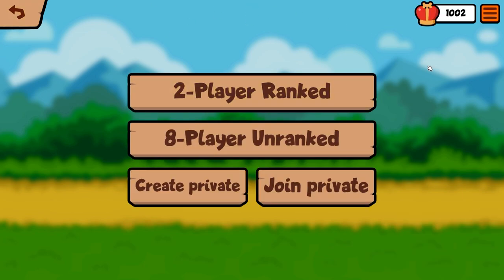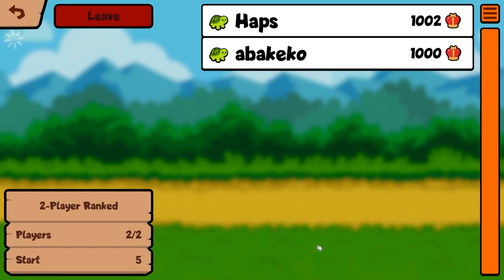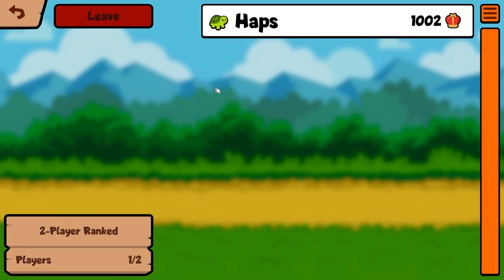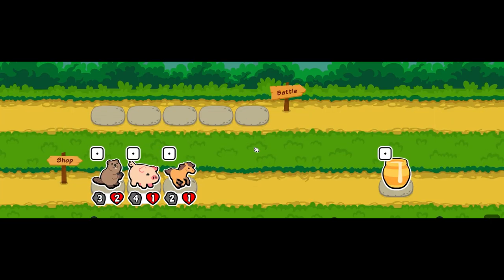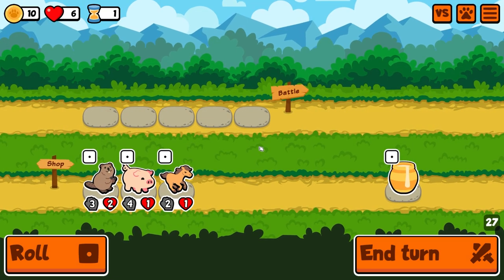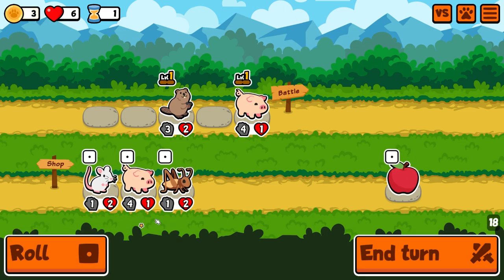If we hit two-player ranked and select turtle pack and hit Start — just to note, if it's your first time, it will ask you to verify your email. It's super simple. Once verified, you hit Start and it pairs you up. I got paired with someone quickly — you don't have to wait long — and then we go straight into a game. The first round gives you about 30 seconds, so you have to be pretty quick.